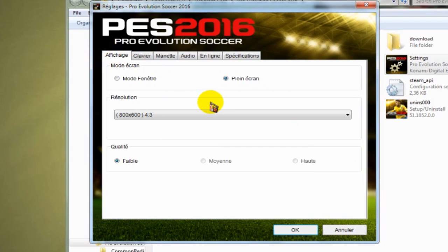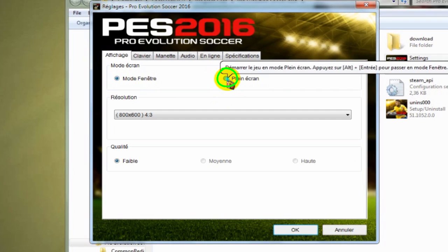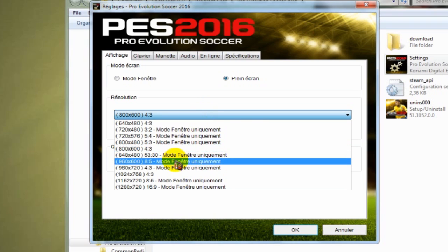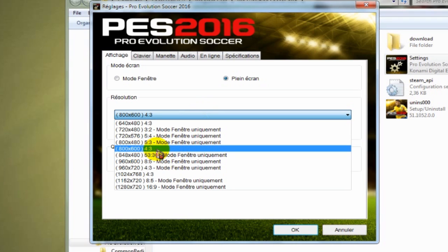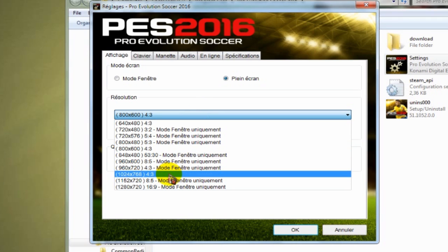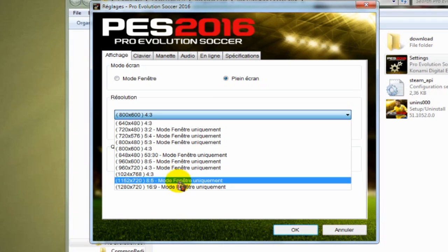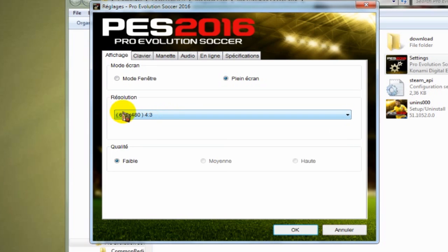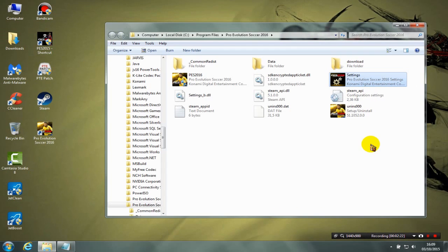Go back to Display. First, you need to check 'Full Screen' — you may find it not checked, so change it to full screen. Now for the resolution, this is very important: if you have a medium PC you can choose 800x600; if you have a very good PC choose one of the last two options; but if you have a very low-end PC then choose the first one. Click on it, then click 'Change', then click OK. That's the first trick.